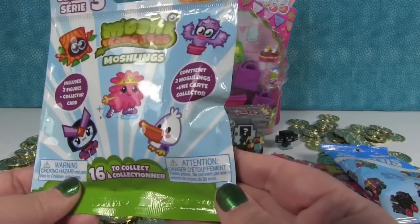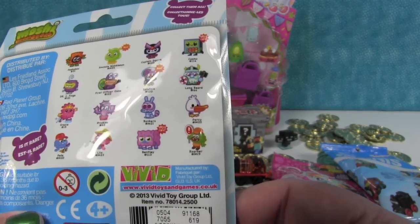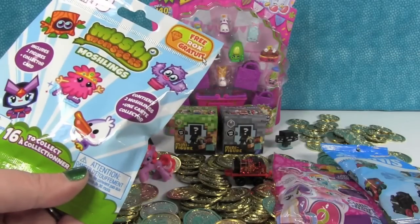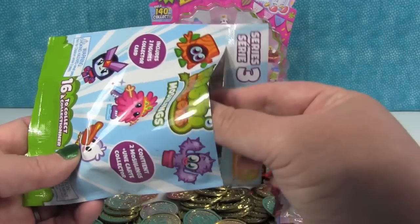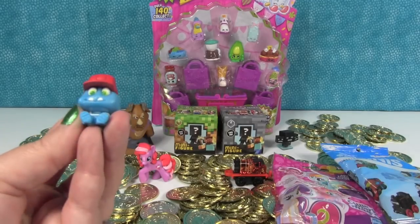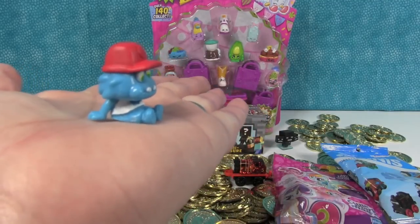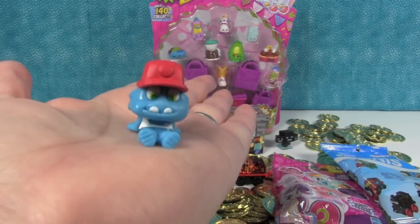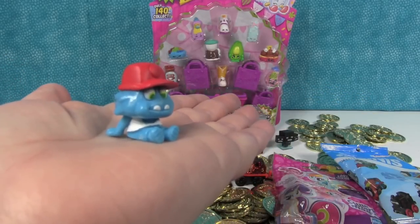Now I want to open up a Moshi Monster. This is from Series 3. You get two figures and a collector card. We have this funny little guy — that's Pete. I like the little pose he's sitting in. He's just like, I went to Toys R Us and they were sold out of Shopkins again. Join us — I'm just going to sit down in the aisle until they get more. You might be there a while because stores have been running low.